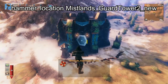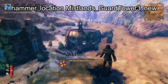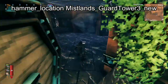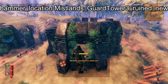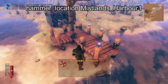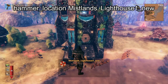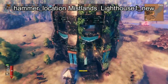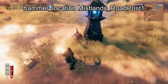Here we have Guard Tower 2, which is one of the smaller structures, but if you go inside you can see that you can go up onto the roof. And here we have Guard Tower 3, which is different because you cannot go up onto the roof — Guard Tower 3 is effectively an underground tower. Then we have Guard Tower 3 ruined, which is the same thing but filled with Seekers instead of Dverger. Next we have the Mistlands Harbor. Then we have another tower structure called Mistlands Lighthouse 1, which seems like the other towers except you cannot go onto the roof. Here we have Mistlands Road Post, which will clear the mist and also usually spawns a single Dverger.